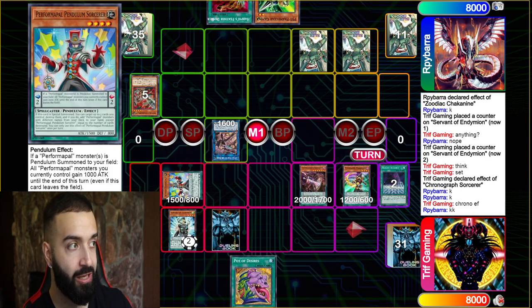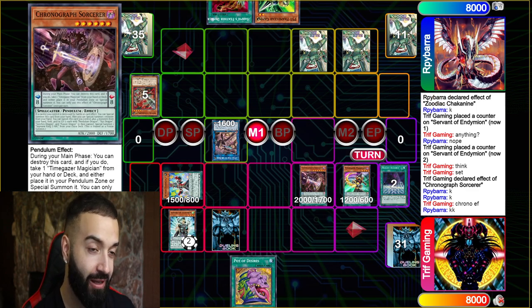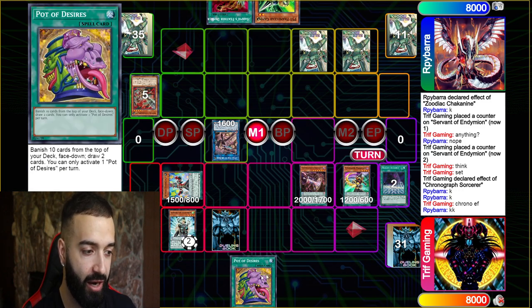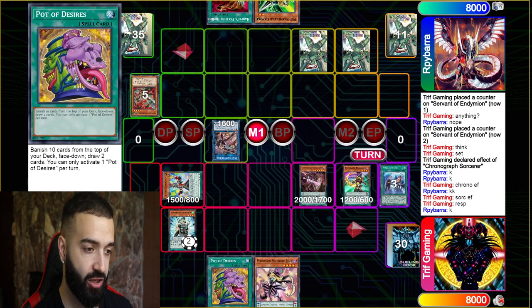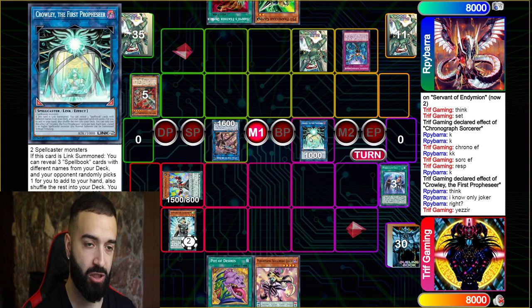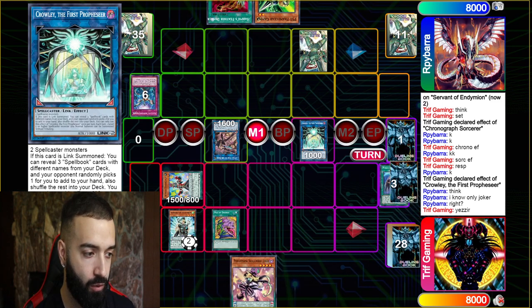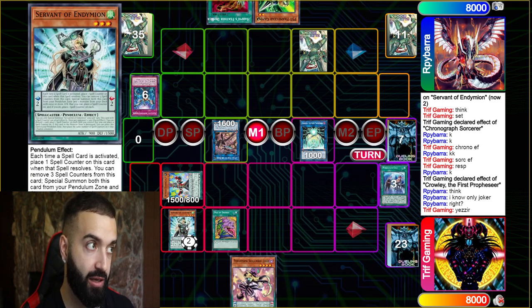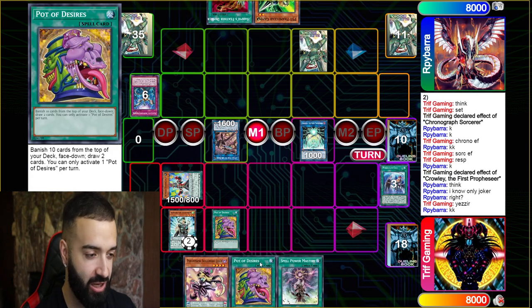I do a big brain play: Special Summon Chrono, Special Summon Sork from hand. This triggers Performa Pendulum Sorcerer to pop a card I control to add Joker. I didn't want to Desires first because I didn't want to banish Joker. Now Joker after Desires is gonna search anything I want — Crowley, the blue boy, Secret of Knowledge for free draws. He Imperms the Crowley, I'm like that's fine. My next play: Desires, because Servant's never resolving, so Desires just needs to get me a low or high scale and Joker searches the other one.